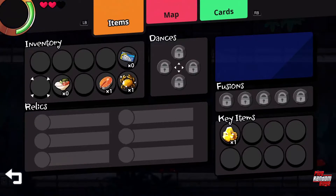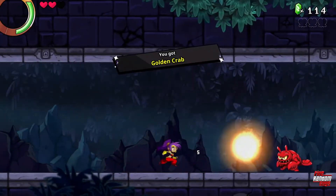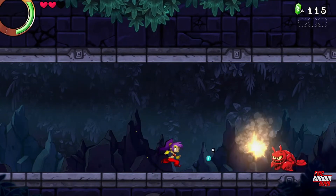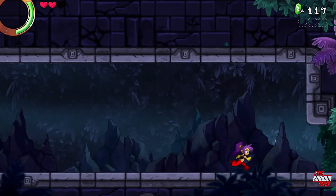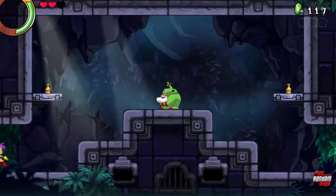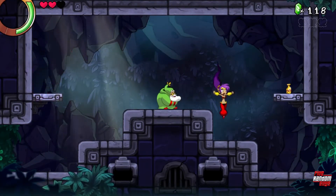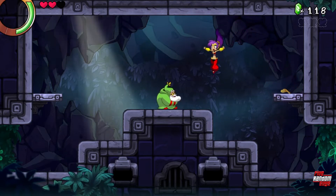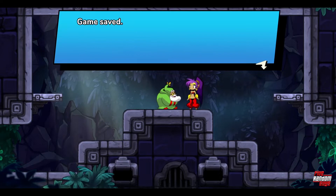What the hell is a golden crab? Legendary food that restores massive amounts of health. That's probably a full heal. So that's good to have — I can now draw in gems. I'm going to go ahead and save before I lose that.